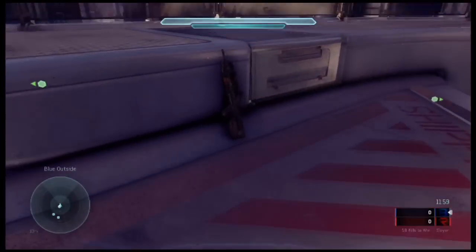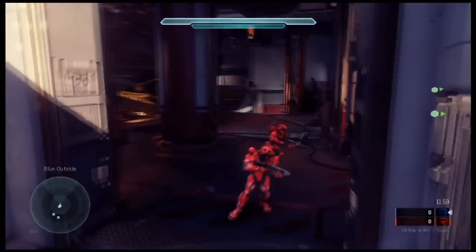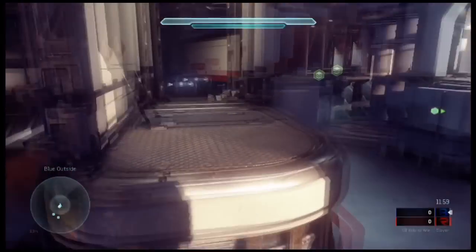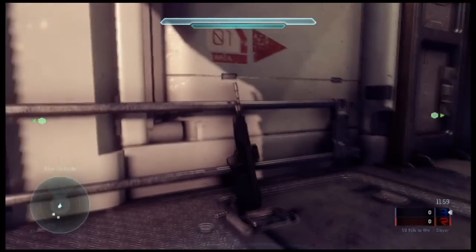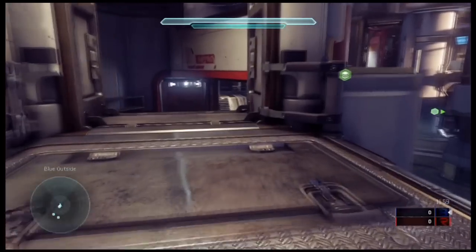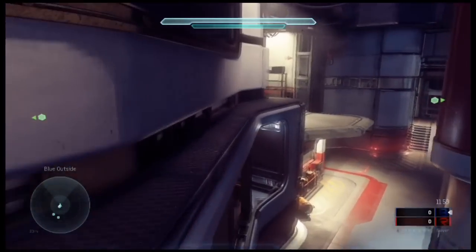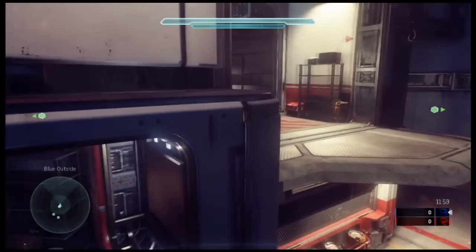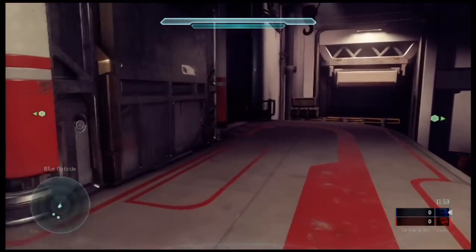Right here the AR spawns, and that spawns on the other side as well. Of course there is the other BR. Pay attention to where the BRs and DMRs are because those are kind of your power weapons on this map, especially on AR starts. Right there is where the DMR spawns — I believe they call this red nests. You can get up there and jump through that top window.